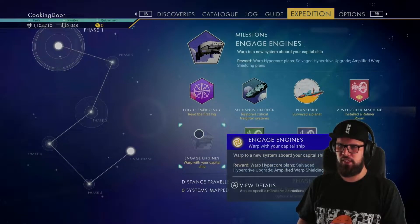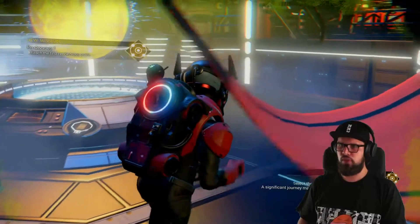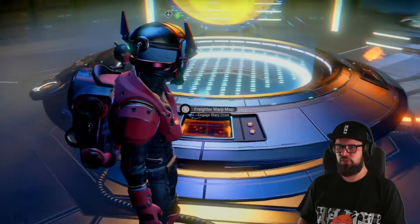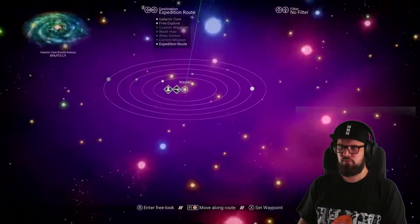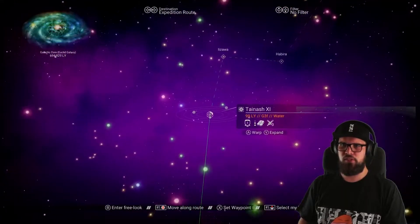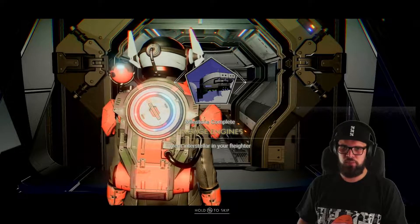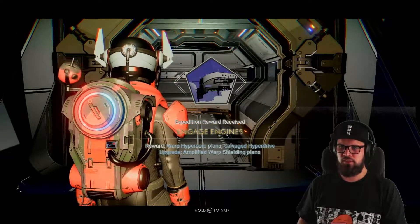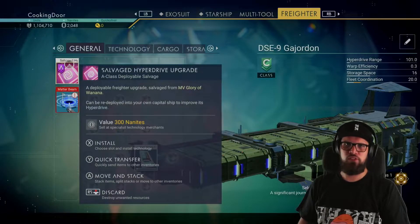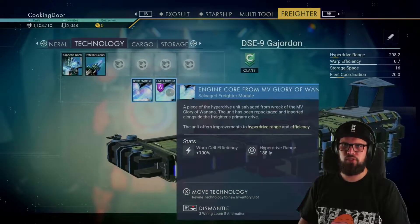Next I recommend selecting the Rendezvous 1 milestone instead of Engage Engines. Walk up to the bridge and use the warp hypercore on the warp drive of your freighter, then head to the freighter warp map. The expedition route should be tracked - the first jump will bring you into the Tynosh 11 system. Make sure to warp there. Once in the system, the Engage Engines milestone will be completed, rewarding you with the warp hypercore plans, the salvage hyperdrive upgrade, and the amplified warp shielding plans. Install the salvage hyperdrive upgrade and have it touch the hyperdrive for an adjacency bonus.